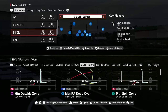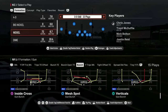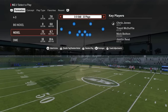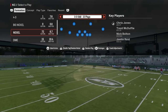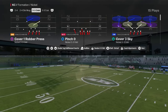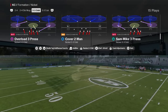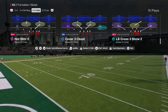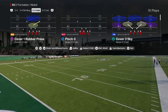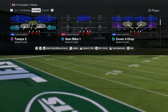Coming in at number three is Nickel 3-3 Odd. This is one of my favorite defenses to start the year. In my opinion, it's a better, more consistent version of both 3-3-5 Wide/3-3 Cub and Nickel Stack 3-3. The blitz play I like to use is Overload Three Press. If you want to play man coverage-based defense, you'd use Pinch Zero.